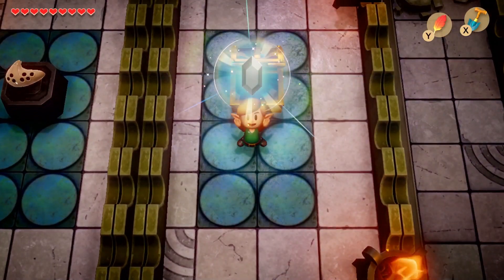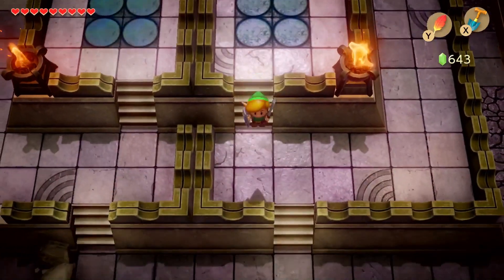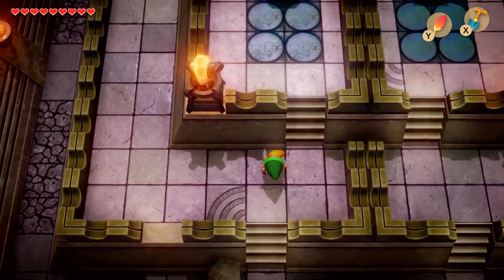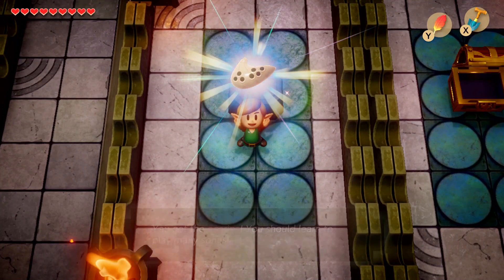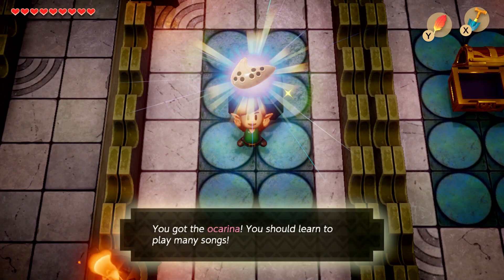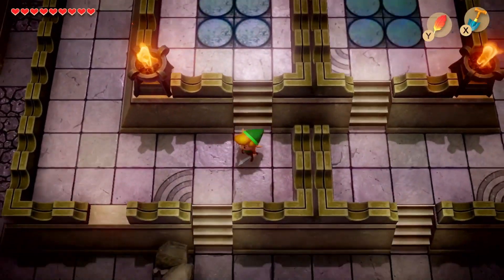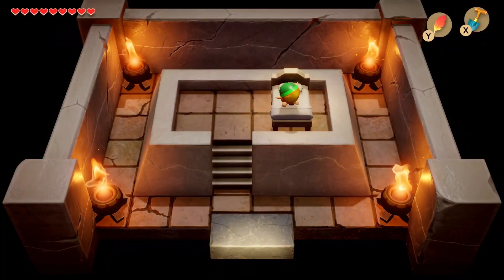A hundred rupees — I'll take that for sure. Getting close to being able to buy that bow. Unfortunately, we're about to go spend a little bit, but it's alright. And then here we are — you got the Ocarina! You should learn to play many songs. I'm sure we will. That's actually going to be a very useful key item. We need it to progress, as well as do a few fun little side quests in our very near future.